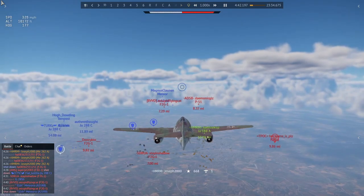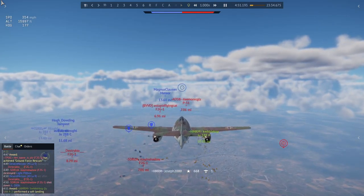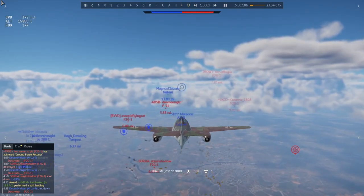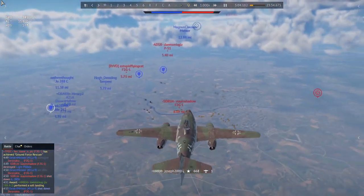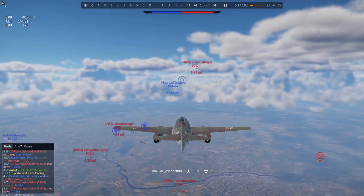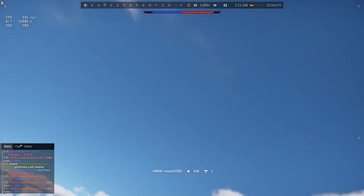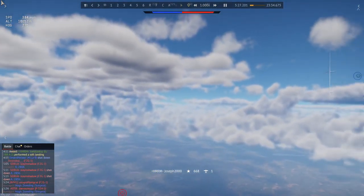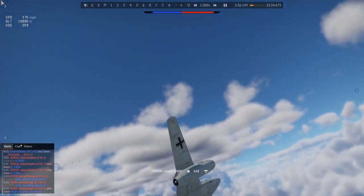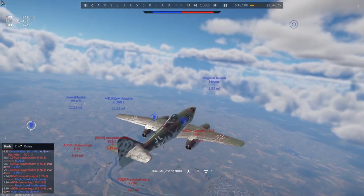Over time the 262 will face matches where it can't really compete, such as 8.0 matches. Your biggest threats are F3Ds, F84s, F80s, and if you're unfortunate enough, SU-11s. There are quite a few F2Gs around - you can outrun them, that's no problem at all - but you are going to struggle to fight them sometimes. You really have to consider the best course of action. I turn away, keep my airspeed high in case they spot me, and climb at 10 degrees - the higher I go the worse the F2G performs. To engage an F2G you want to be above 3.5 to 3.7 kilometers.